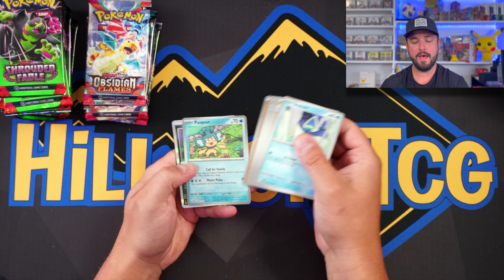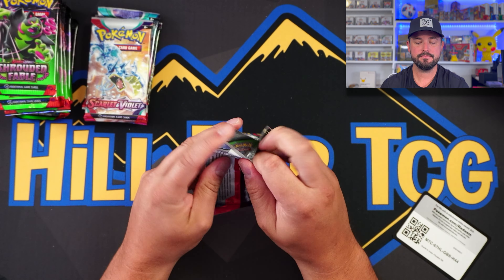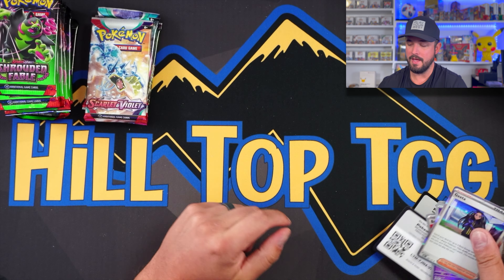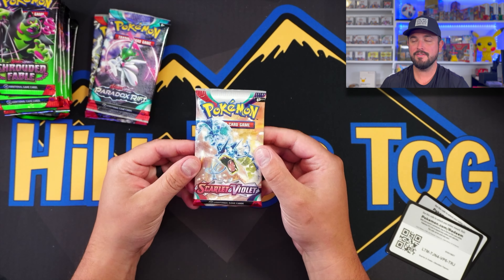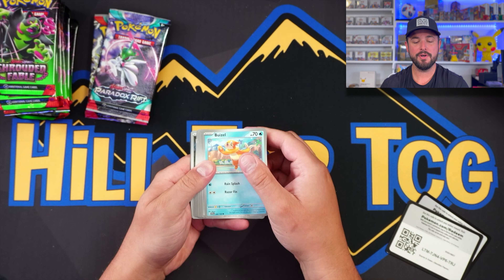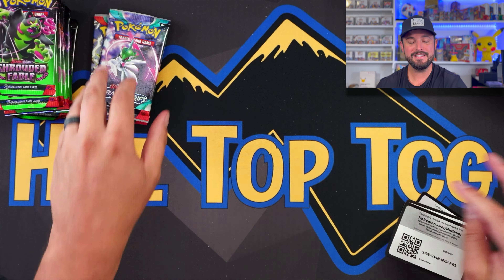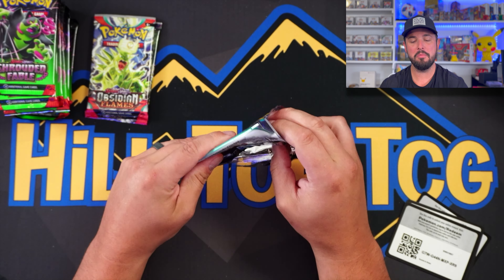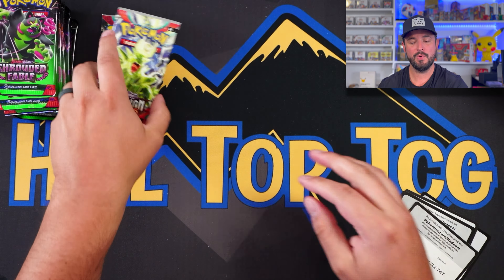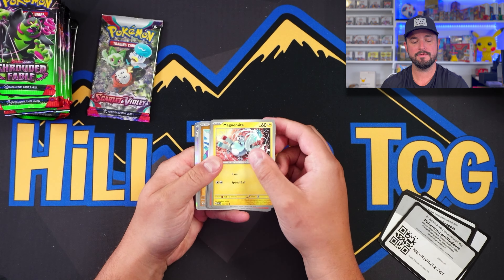Pretty mediocre packs to be honest. These are packs that came in all products basically right now. So let's see if I can get this one open a little bit better — there we go. I got the packs right here. It says contents may vary — does that mean these could have different packs in them? My guess? Absolutely not. They made a thousand of these and they're all going to have the same packs. So we got Paradox Rift, Obsidian Flames, and Scarlet and Violet base again. Code card. We got the Mboistif promo — it is a legit promo, nothing special — and then $15 for these three packs.